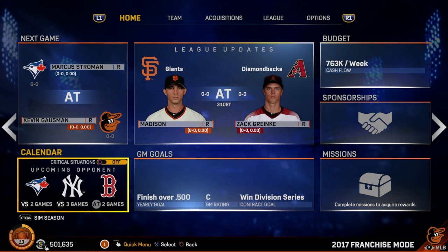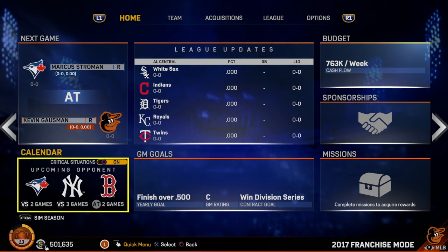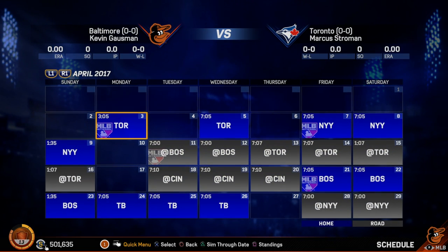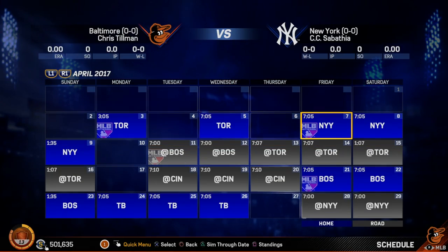Franchise Mode has a few new features. One of them we're looking at right now is called Critical Situations, which you can turn on and off. I'm going to turn those off for this segment, and then we'll talk about them a little bit more. Let's go to this game right here.